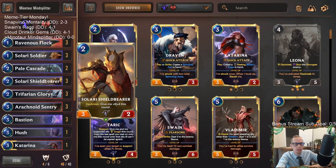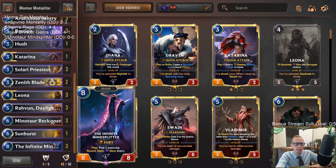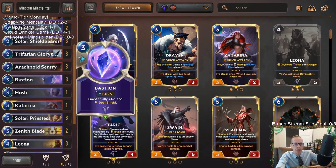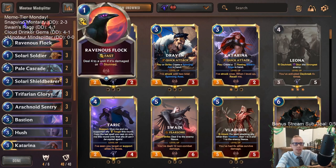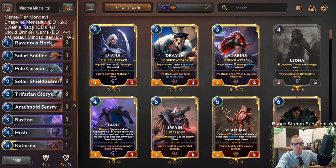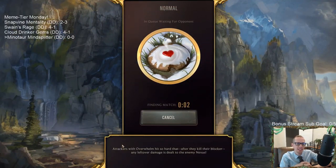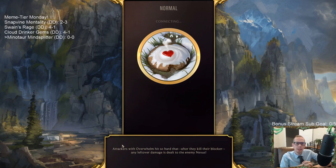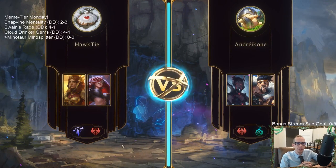We have early Daybreak cards to help level Leona, Bastion to protect Minotaur Reckoner and Infinite Mind Splitter so we don't spend 8 mana and have them killed immediately, and Glory Seeker as essentially a removal spell — it can challenge the fourth thing we're not stunning so our other units get through. We'll be playing five games in Normal since it's Meme Tier Monday.